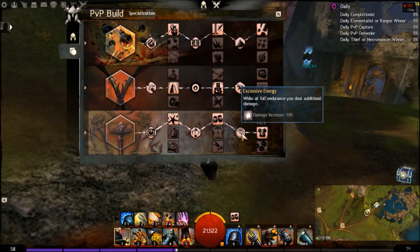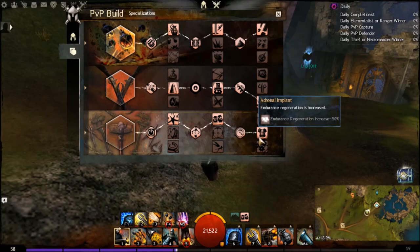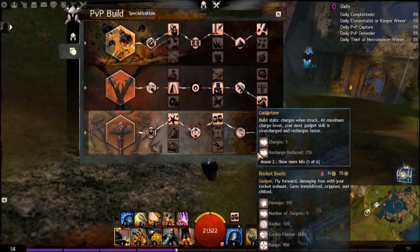While at full endurance, you deal additional 10% damage. With your initial burst, you just try and keep it full and don't dodge for your initial burst, and then if you do dodge you have high endurance generation passively. You could also run Kinetic Battery, but it's a massive cooldown and we don't run any gadgets.